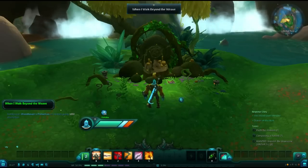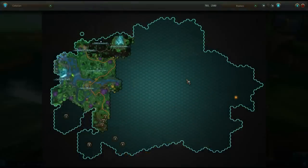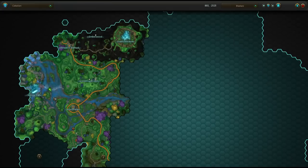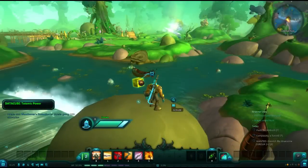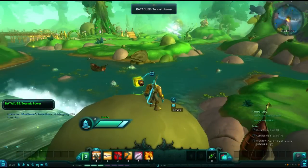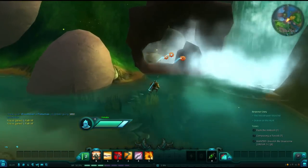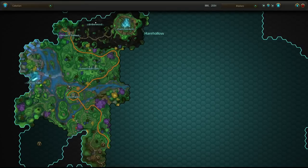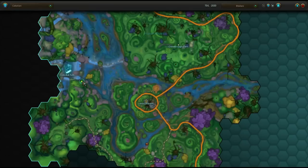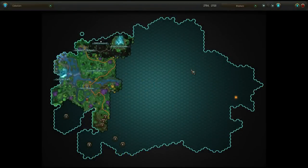If you swim north a little ways and climb up onto this rock, you will find a data cube that is labeled Totemic Power. We'll show you where that is exactly on the map. Now, we can make a brief stop. If you just look at the base of the falls, you'll find a small cave to the left side of the falls. This is a hidden area. You will find your hidden cache here, but I'm going to cut it off a little bit short so that you can experience what's inside for yourself.